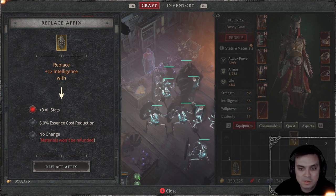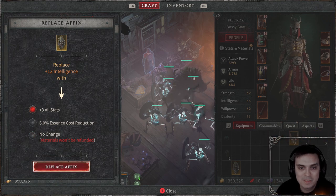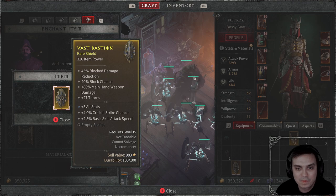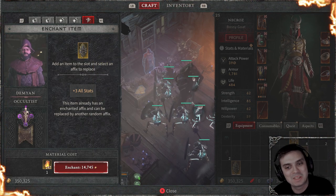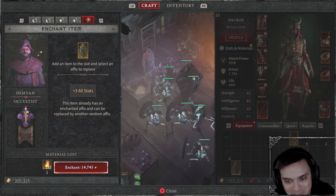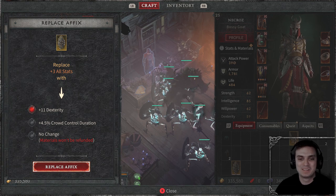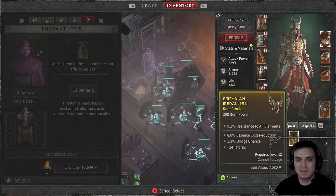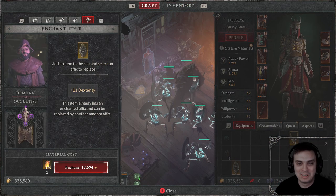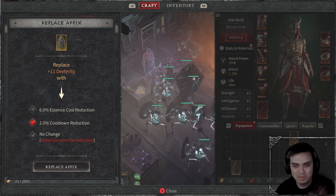Once I enchant it, it will re-roll and show me the essence cost. Man, I wasn't lucky — okay, plus All Stats, close. You can re-roll it again but it becomes a lot more expensive. Let's re-roll again — okay, what is this? I actually did not want to do that.